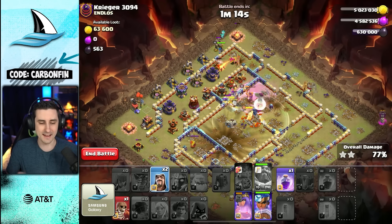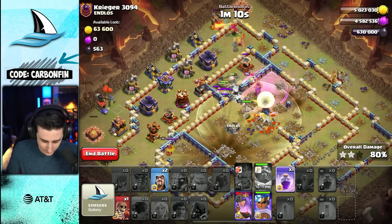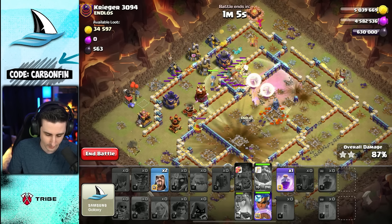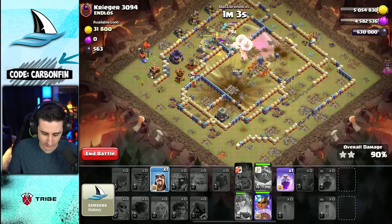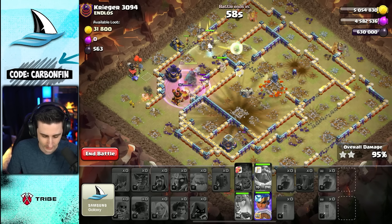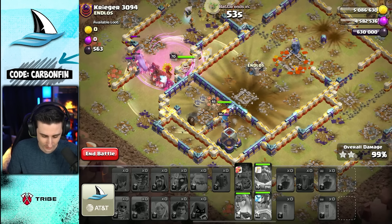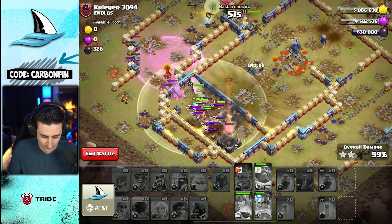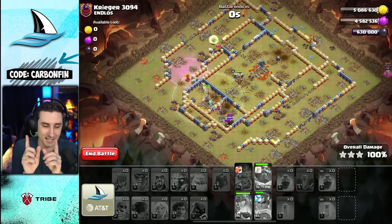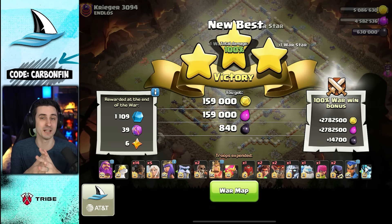This should be at least a victory. Queen ability won't really need to be used — I'll force it there, she skips across. Drop a Wall Break, drop a Wizard. Use that last Rage right over top of the enemy Queen to take her down, and it is going to be a three-star. I did see the Grand Warden altar at the last moment — good thing I made that invisible.